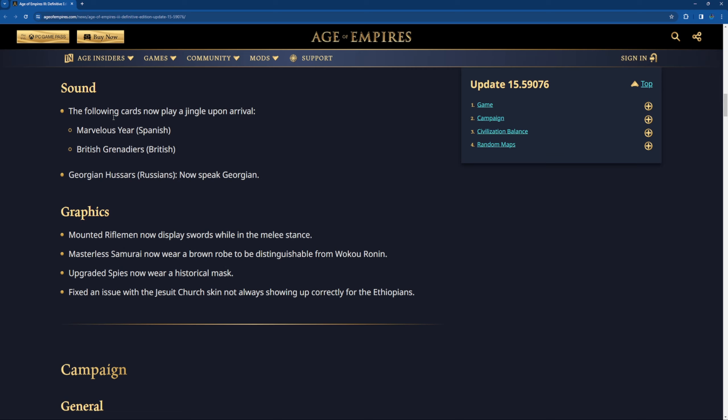For sounds, the following cards now play a jingle upon arrival: Marvels for the Spanish, British Grenadiers for the British, and the Georgian Hussars for the Russians — it's an H4 card. Now they speak Georgian. Interesting — so that's like unique new voice lines.